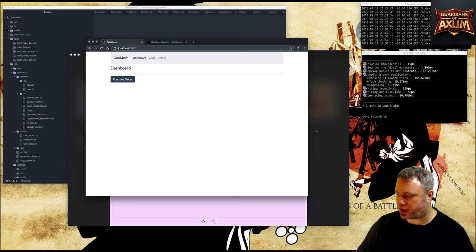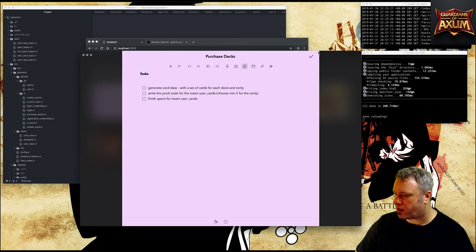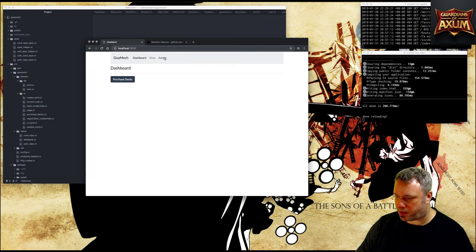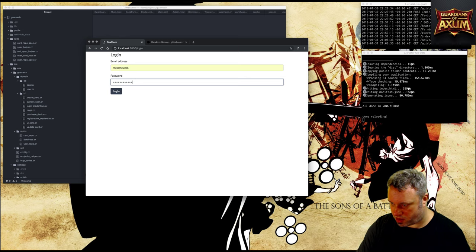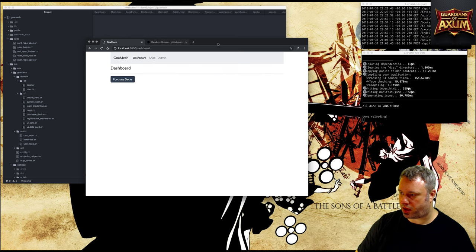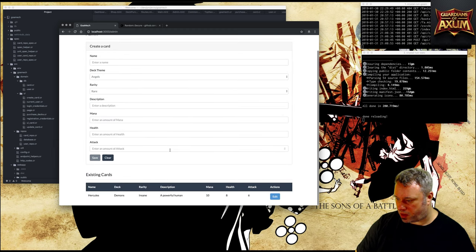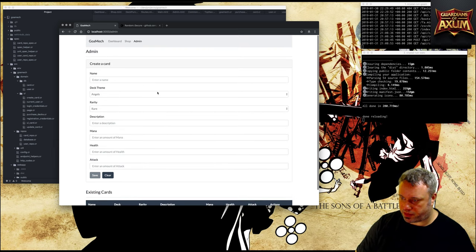Let's look at where we are with the purchase decks. Tasks include: generate card data with a set of cards for each deck and rarity, write plug code for insert user cards, choose a minimum of five for the rarity, and finish specs for insert user cards. In admin we've only got really one card that we can possibly purchase at the moment, so we'll need to add more cards programmatically.